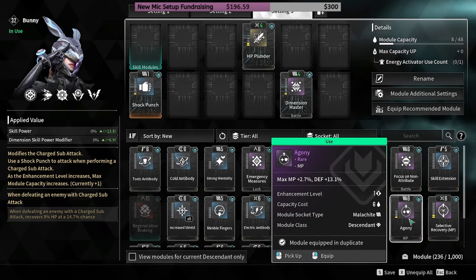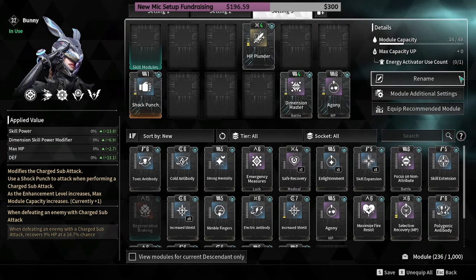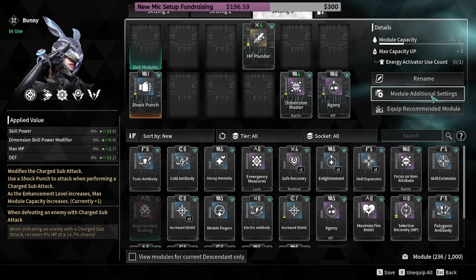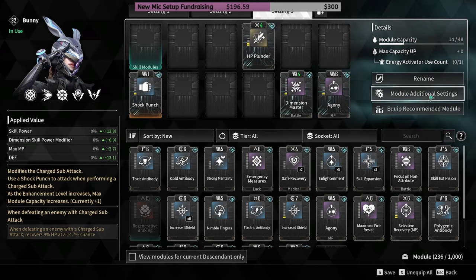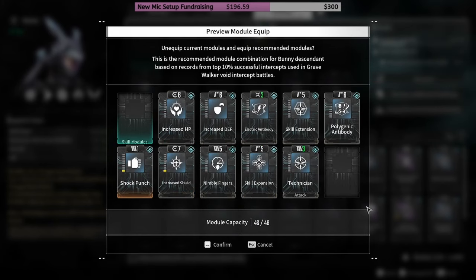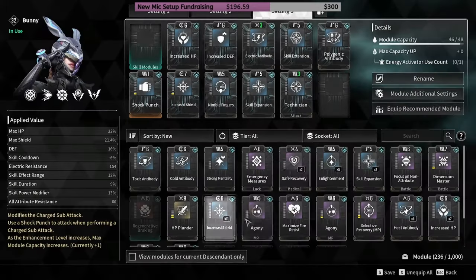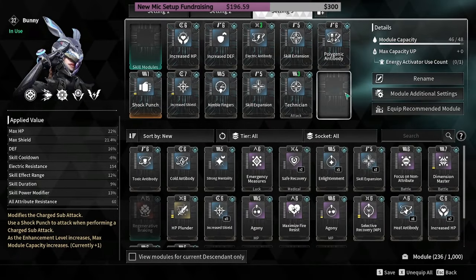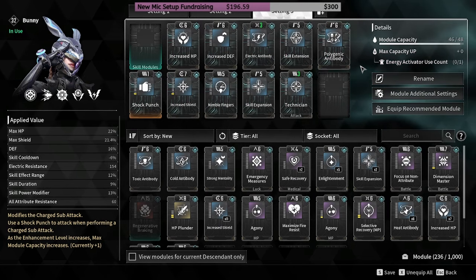When you reach Mastery rank 7 you're going to unlock the energy activator. You can also equip recommended modules — the game tells you exactly what to equip for your character. It'll auto-equip everything the game thinks you should have, or you can choose your own.